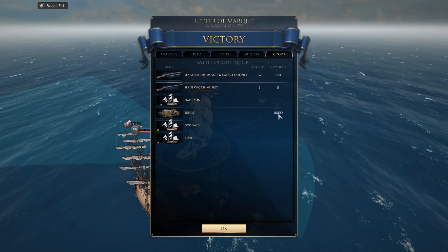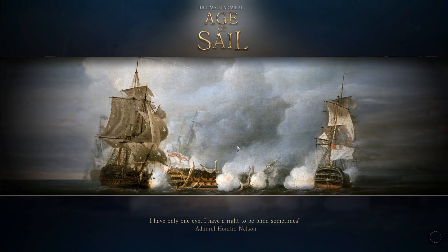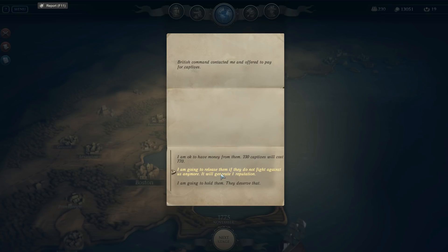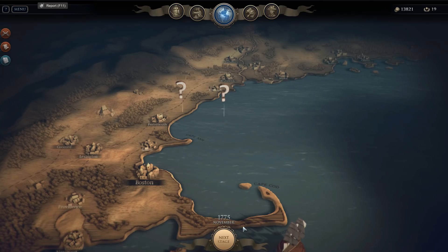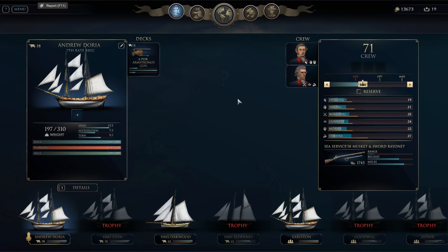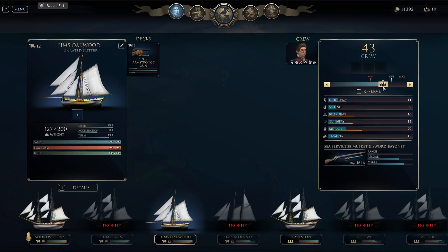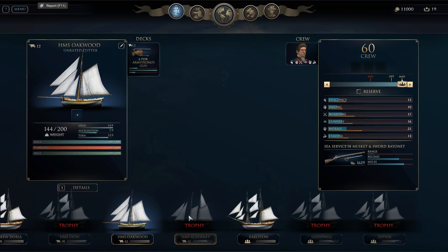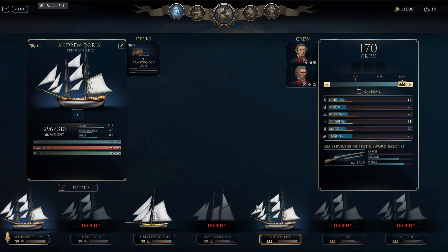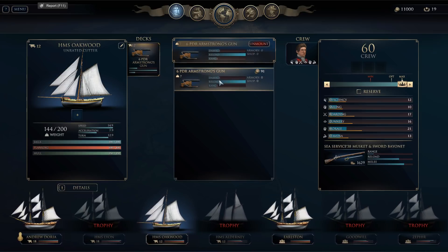That gets us 10,000 in supply captured. We did eliminate the enemy fleet — by taking all of them. Once again we've got captives we can turn in and a decent amount of money now. It's only one reputation this time so I feel inclined to go for the money. The next mission allows for 60 points so we'll basically take the same two ships — Andrew Doria refitted with crew and the Oakwood maxed out. The Lion is right there — we could add it to the fleet for 10 points, but it'd be too many points for this mission. Nothing to be gained there, so we're just going to dive into the next mission.